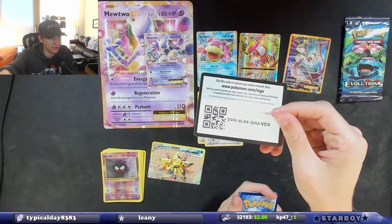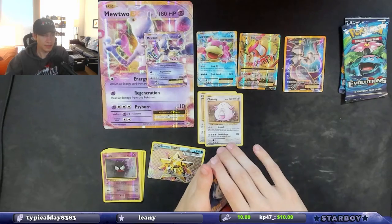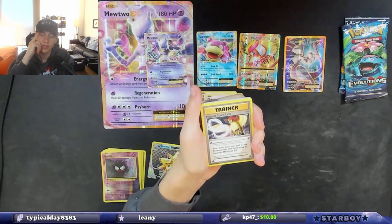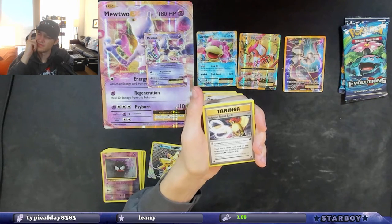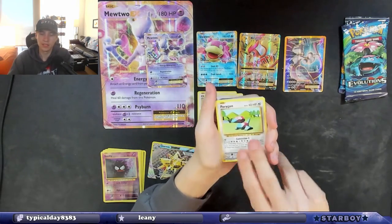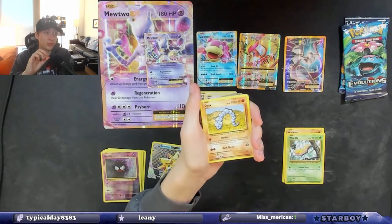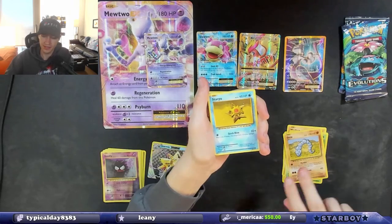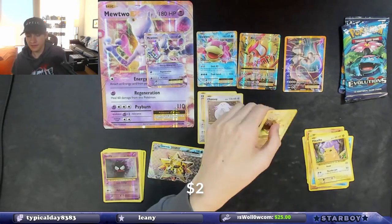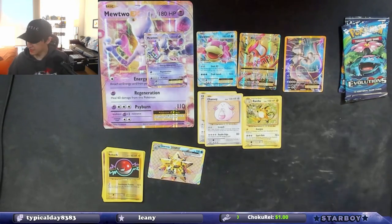Sounds like a plan — there's the code card, we only have two packs left after this one but we started off strong. I have the Oculus Quest 2 VR headset. Porygon, Pokedex, Machop, Weedle — is that the one you're getting? It's so good, I really recommend it. I just haven't set it up in my new apartment yet. Another Pikachu, a Voltorb reverse holo, and a Raichu holographic — I like it, I love the cards from this set.